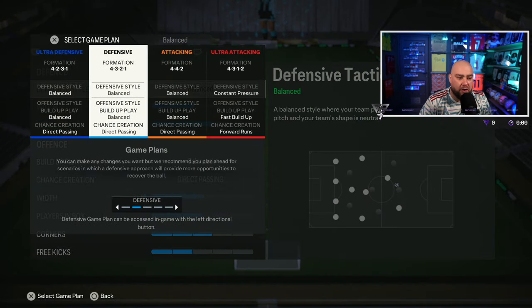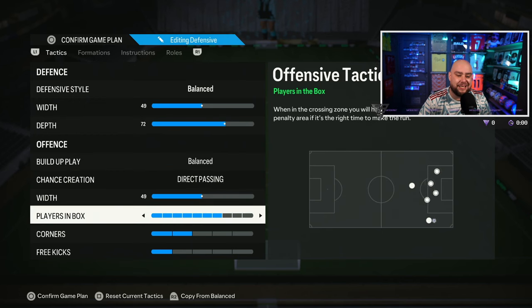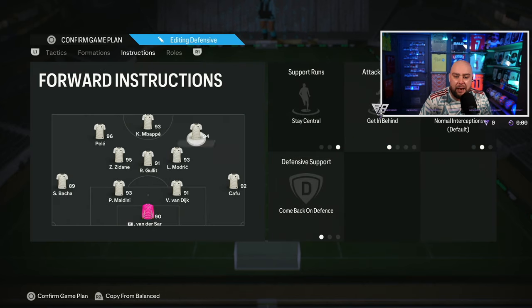This is how the custom tactics set up in the 4-3-2-1: 49-72 balance, direct passing. The formation is 4-3-2-1 and you can see how the players set up — Pelé on the left, Ronaldinho on the right as travellers, and Mbappé in the middle. Zidane, Gullit, and Modric in midfield — the Modric position is very important. Instructions: stay central and get in behind on all three attackers.